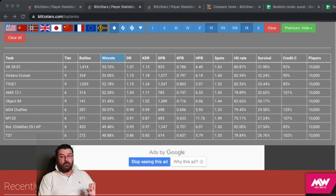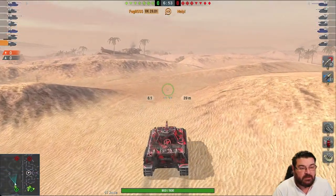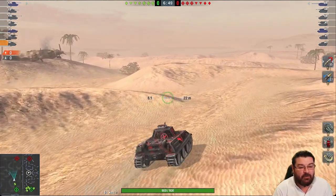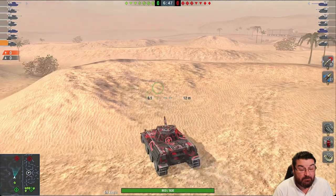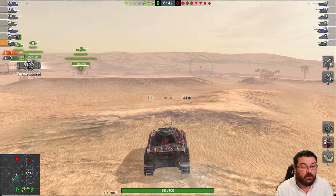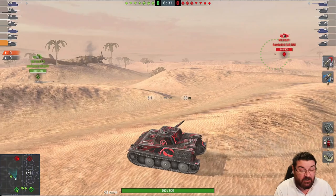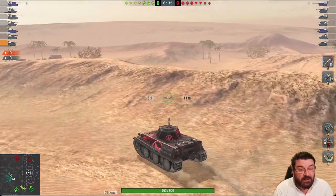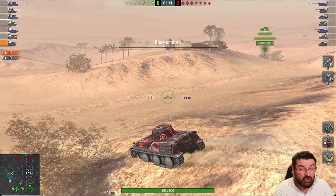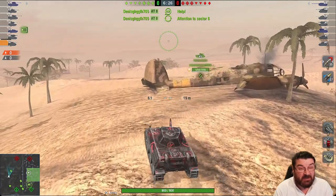Here we are in the VK 28 jumping out onto Desert Sands. The first thing you'll notice about this tank is that it has really fantastic mobility — going forward you're doing about 65 kilometres an hour, reverse about 22. It doesn't have a great camo rating: 25 when you're stationary, and after you shoot only seven percent.